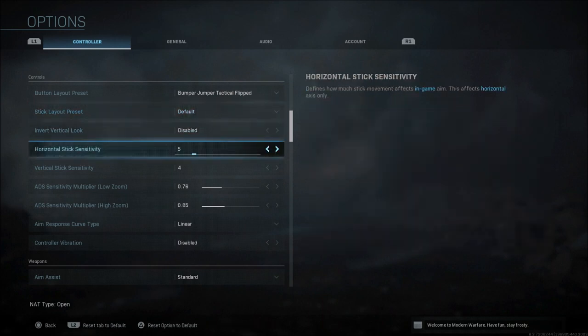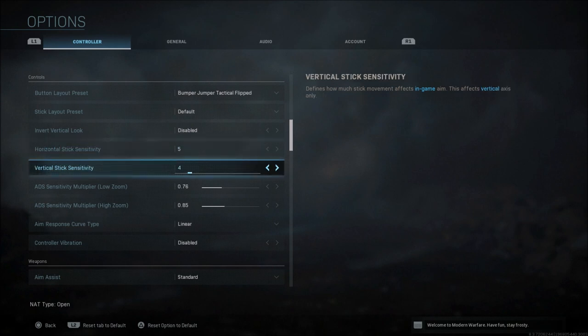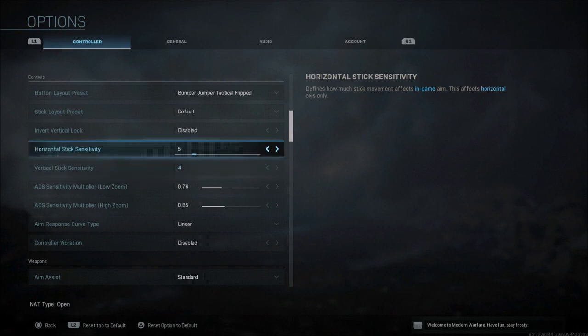For horizontal stick sensitivity, I always go with one more horizontal than vertical. Right now I'm on five and four. During the beta I got up to seven and six. I've not quite got the feel for the game just yet — it feels a bit different than the beta movement-wise. I'm probably going to bump this up to six and five this week.